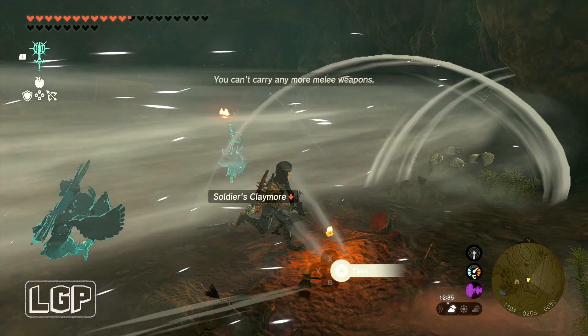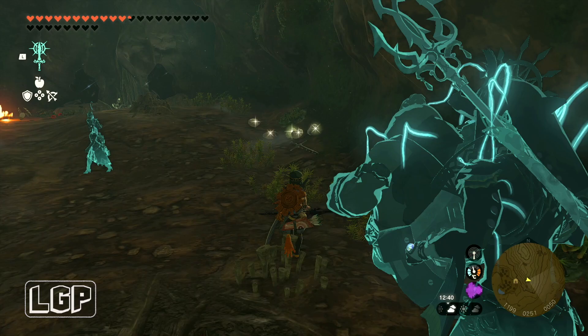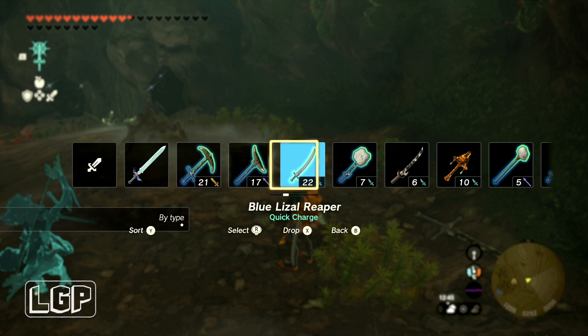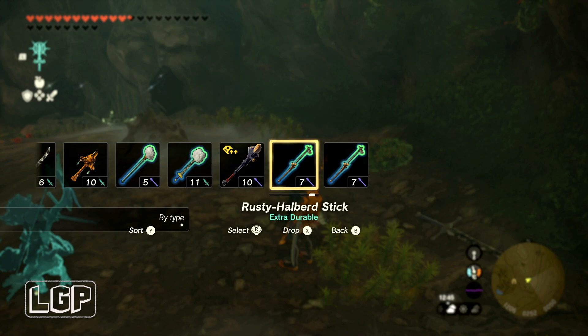When you get rid of all of them you can pick up all the weapons they drop. There are quite a few weapons around here so it's worth picking up everything — they drop quite a few good bits, and obviously parts of their body as well, fangs and things like that, which you can sell or fuse with your weapons.